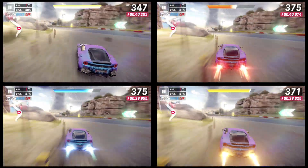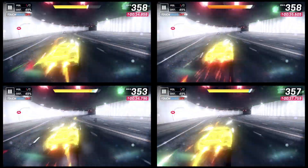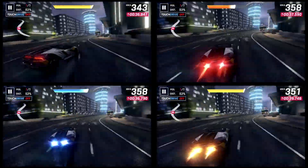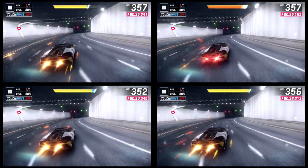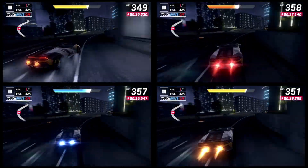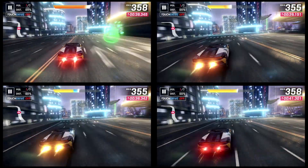Blue nitro maintains speed the best around slight corners. For some good handling cars you can also use single nitro instead of blue, because the high handling stat lets you maintain speed longer. For tighter turns you can use drifts — there are four different ways to do them.